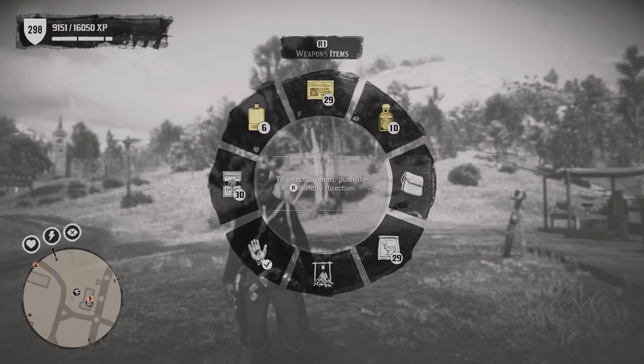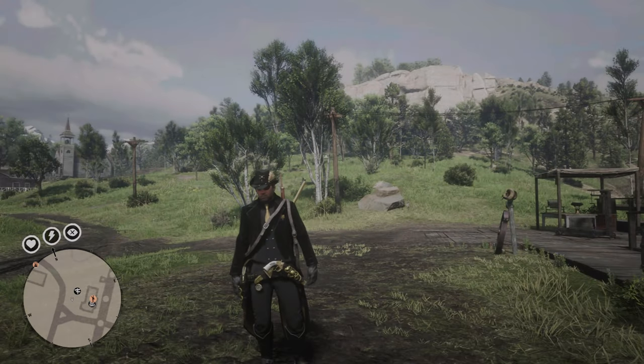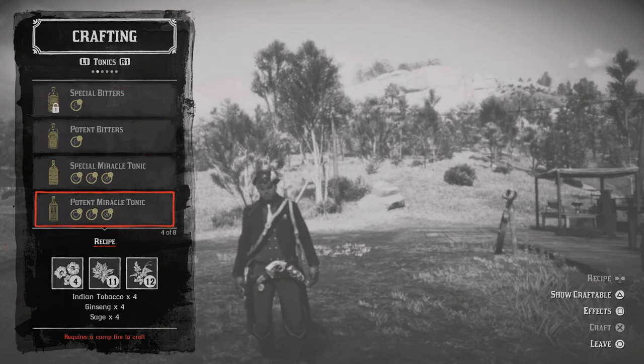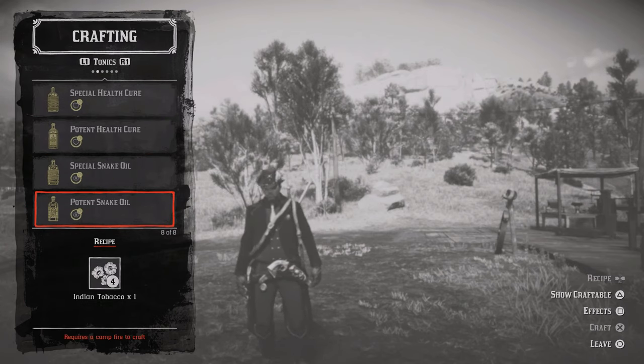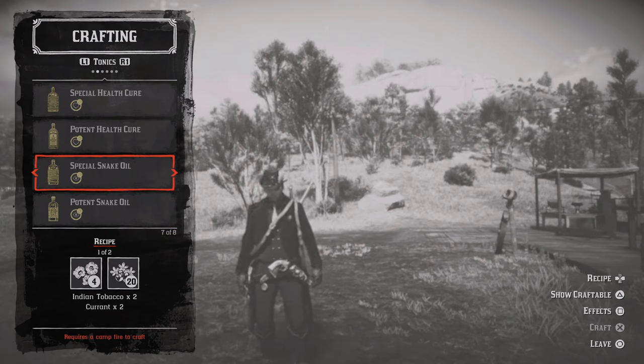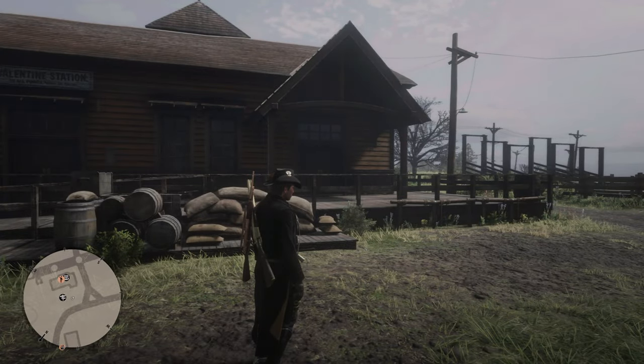If you see here, press and hold L1, tap R1, go down to the bottom of the wheel, tap L2 or R2 to bring up the mortar and pestle, and you can find all the crafting ingredients here. Potent snake oil requires one Indian tobacco for one potent snake oil, and for special snake oil you're going to need Indian tobacco as well as currant.